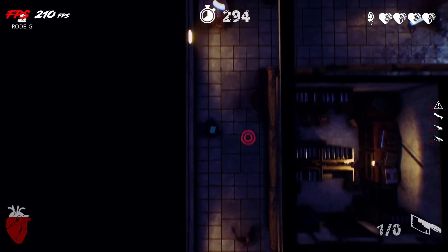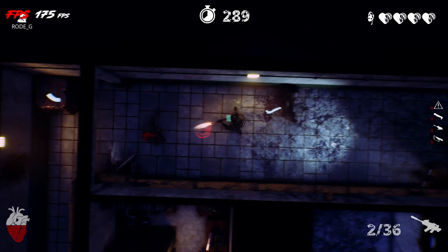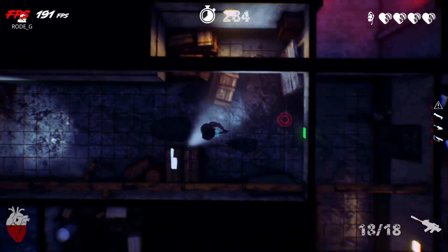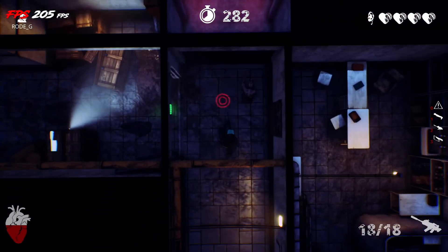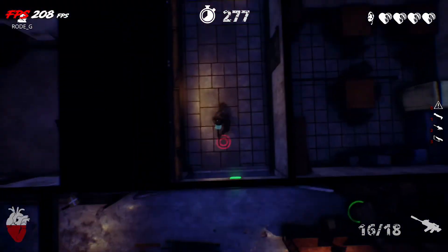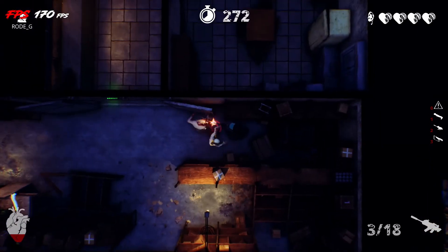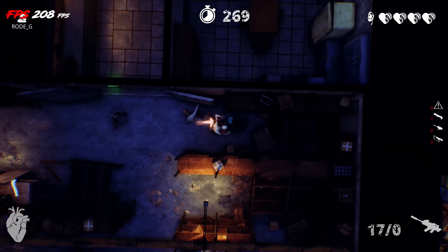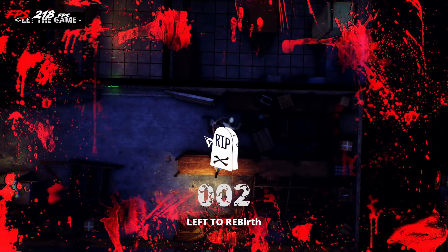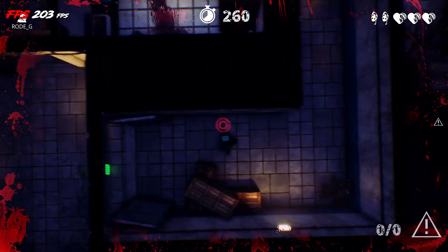Zombies do get glitchy sometimes. I haven't done melee — melee's not that great. The best concept is the shotgun. Like I said, there's different levels. You just go through here. Sometimes they don't respawn — they just sit there. So it does need a little bit of work. You get stuck like that and you die. If they get too close to you, it's kind of hard to shoot them. They're glitching out right there, hitting each other. So it does need a little bit of work.